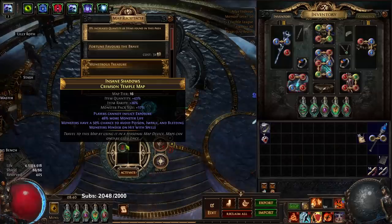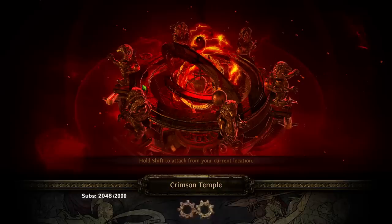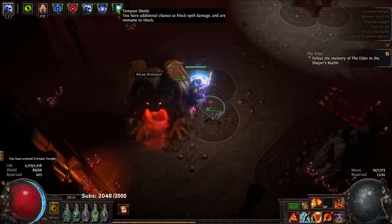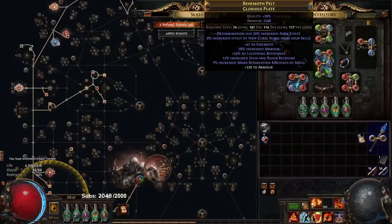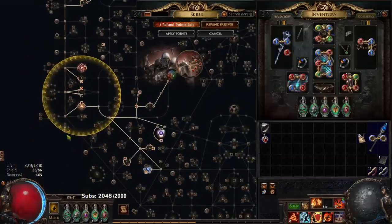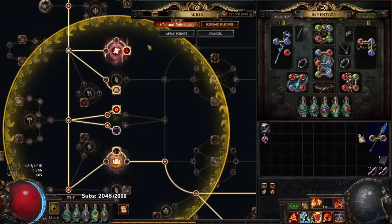Some big things to note: I have crafted my weapon — it's not really anything amazing but it's a good start. I went ahead and made my big swap to Skitter Bot and Tempest Shield. A big spot where people mess up here is they take all the reservation on the tree but they forget to take the essence of loathing craft on your body armor for the extra reservation. You do not do this — you need to anoint Charisma. I slapped in a Brutal Restraint which is essentially giving me attack and cast speed, onslaught on kill, and movement speed, along with nice dex.